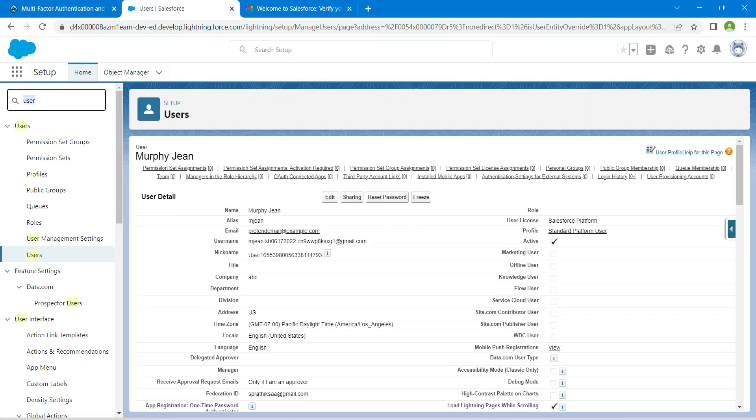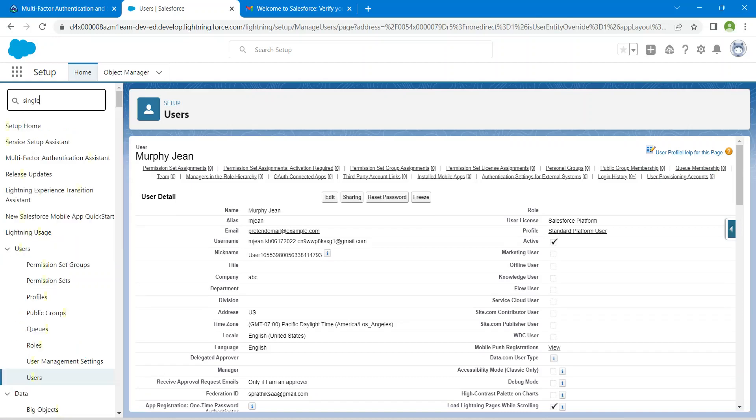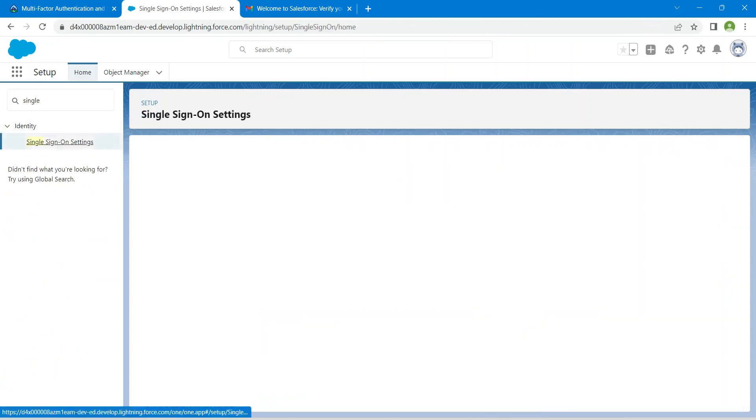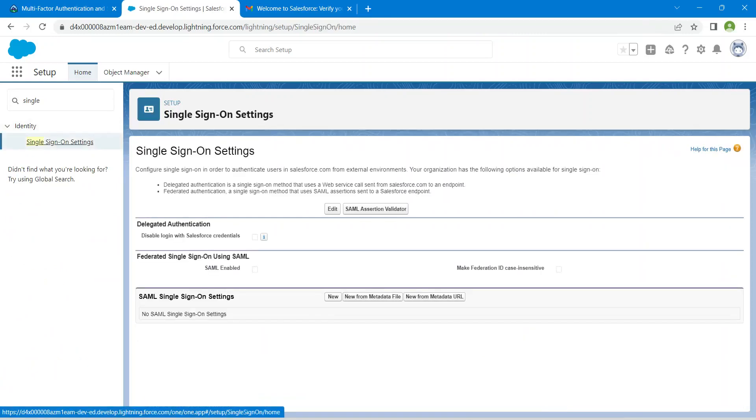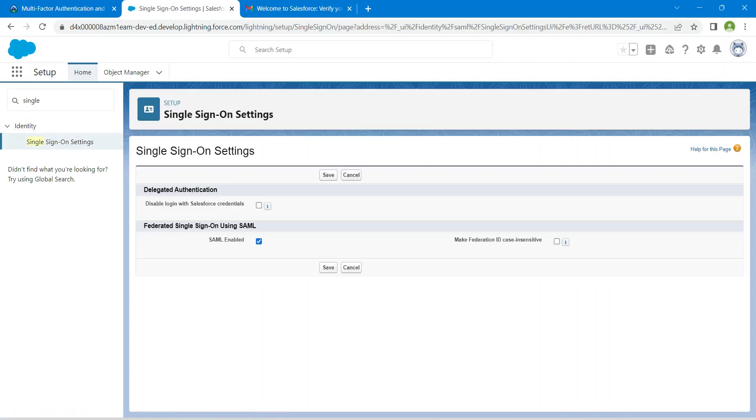Now click on Single Sign-On Settings and click on that. Get into the Edit option, click both checkboxes here, and save.